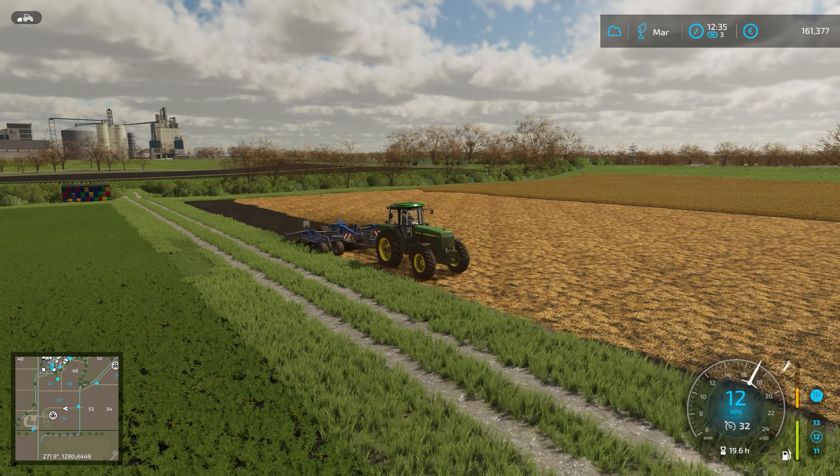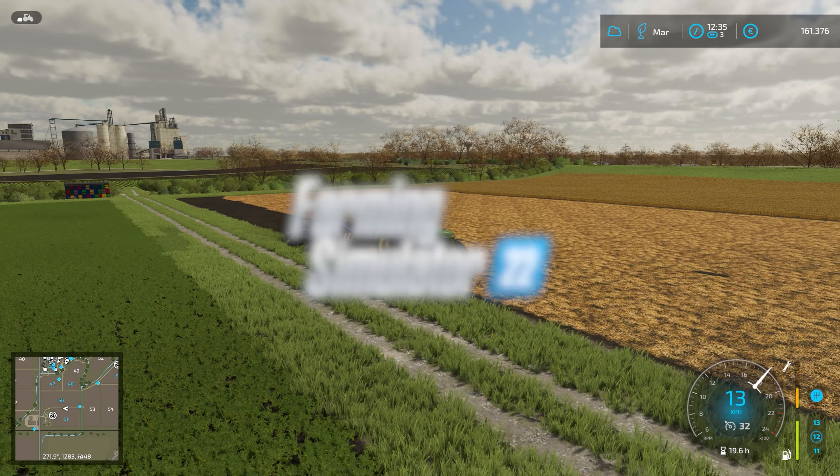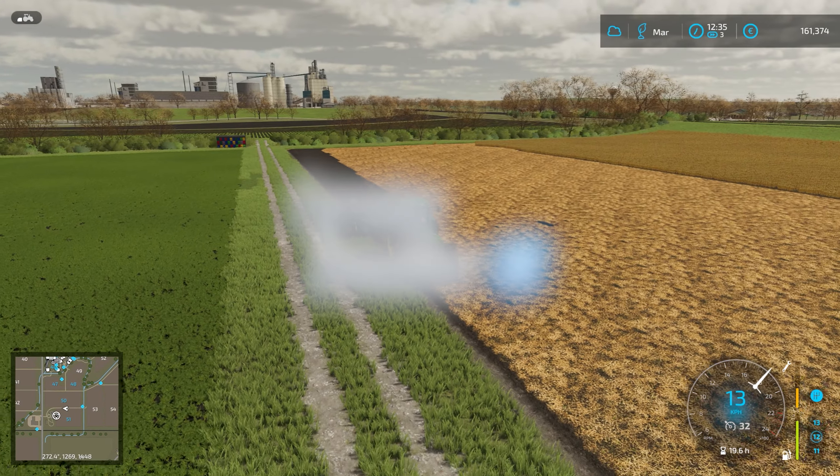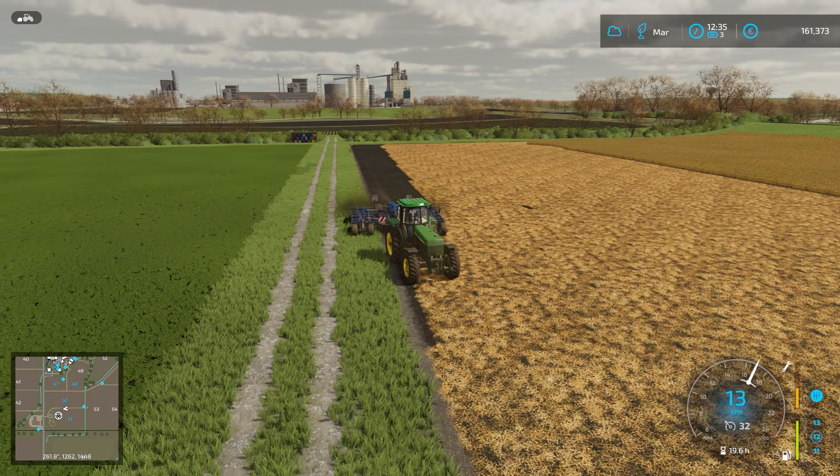Hello, everyone. Welcome back to another episode of Farming Simulator 2022. We're back here in Elm Creek and we've got the Elm Creek Drift going on.